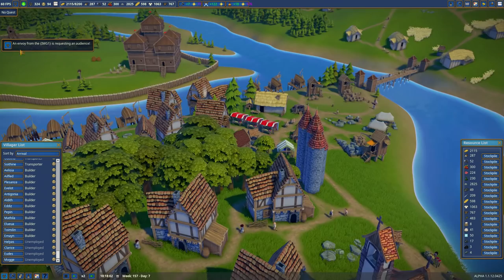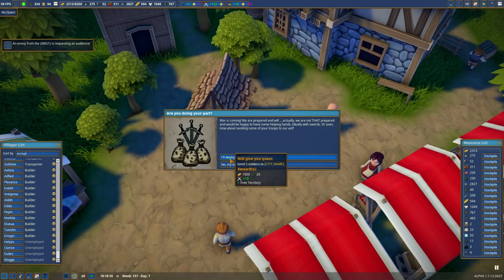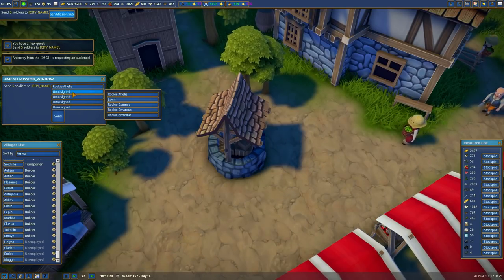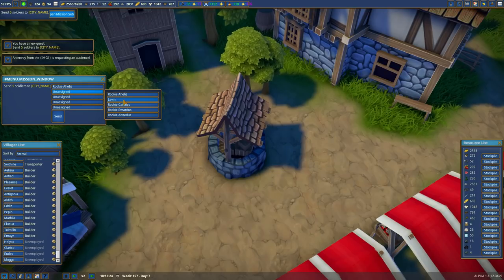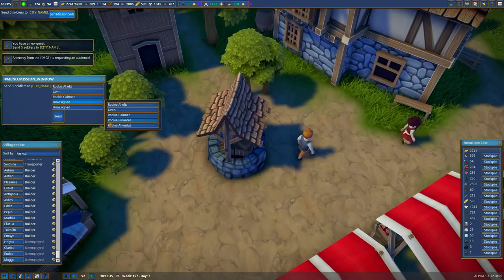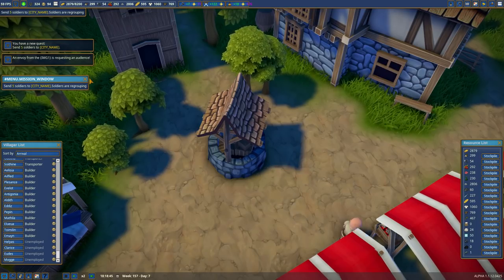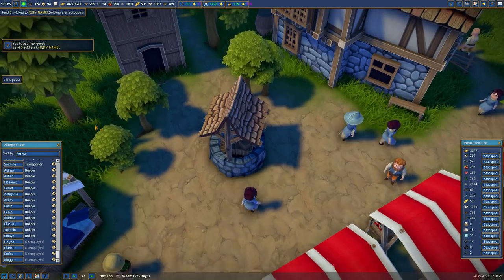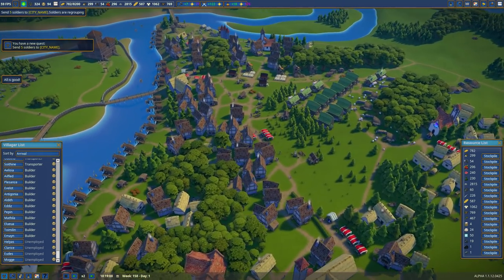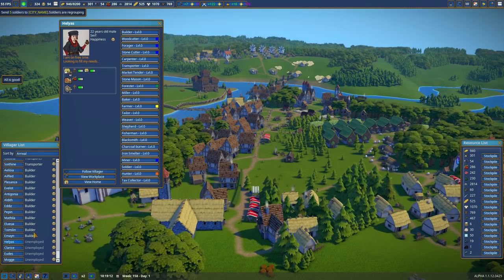New plan — first off, find this guy really quick, I missed him last time. I'll deploy my troops, open mission set. Try not to get stuck this time, you rook. Lavin, you're not a rookie — you the one that got stuck? Anyway, the last two that just immigrated moved over here.